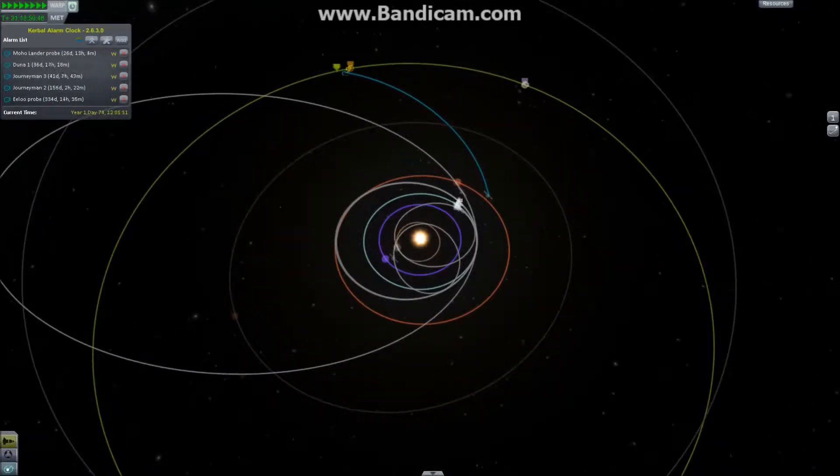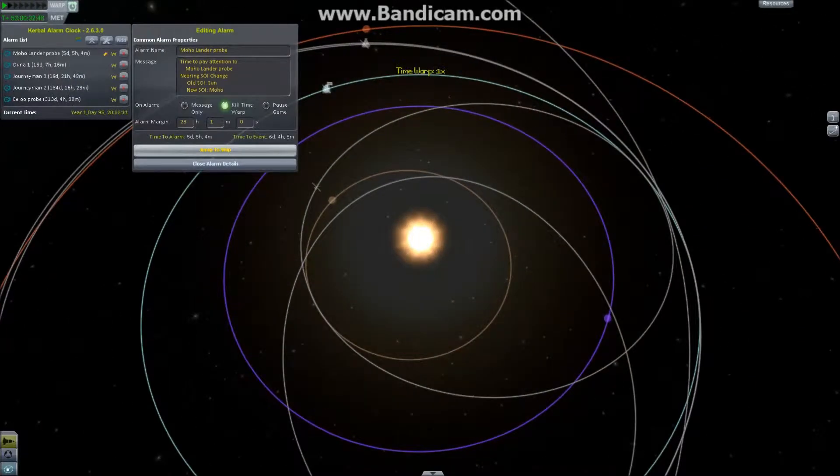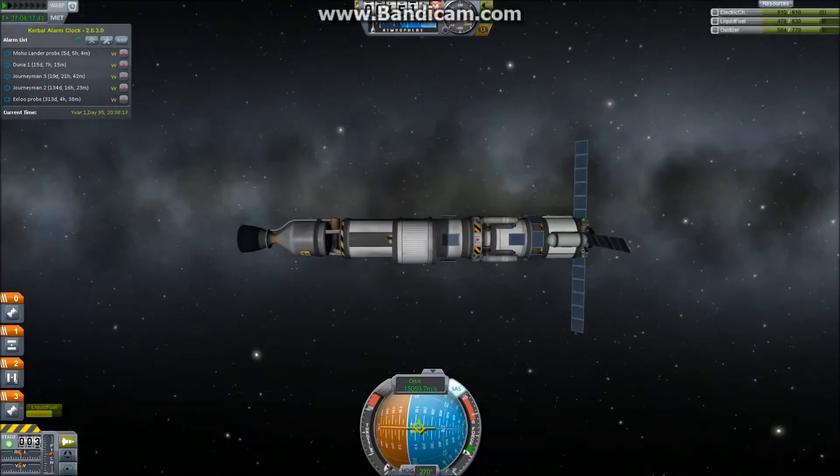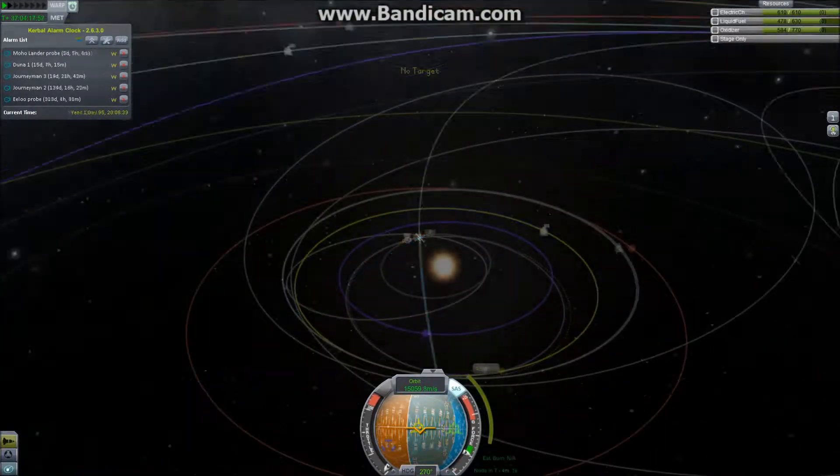Greetings and welcome to S.W.O.R.T's scientific space program episode 5. We are moving time forward a bit to the next relevant event, which is the Moho lander probe's arrival at Moho.